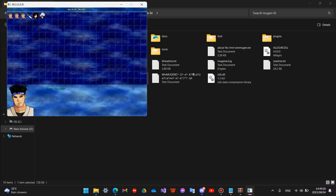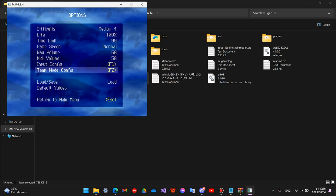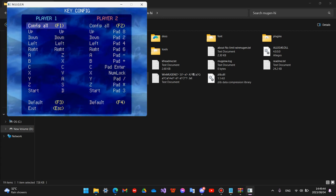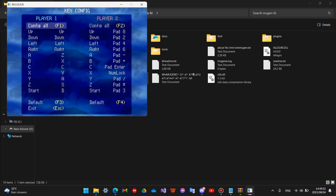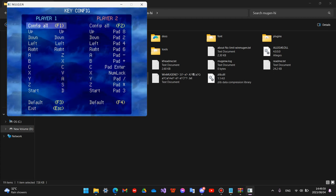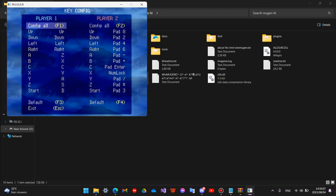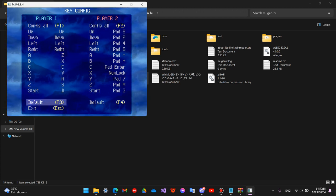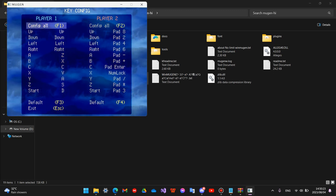For palettes: when selecting a character, pressing different buttons selects palette 1 through 6. A, B, C, X, Y, Z correspond to palettes 1 through 6. If you want to select palette 7 or above, hold the Start button and hold the D button — your A, B, C, X, Y, Z buttons will then become palettes 7 through 12.